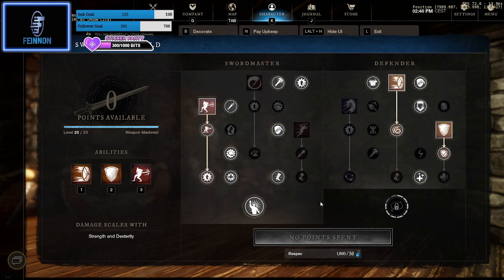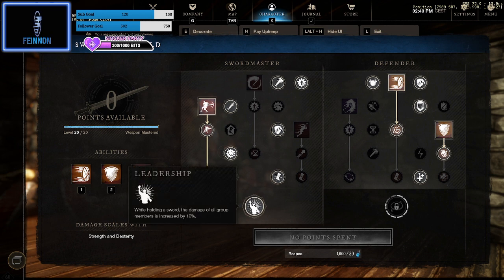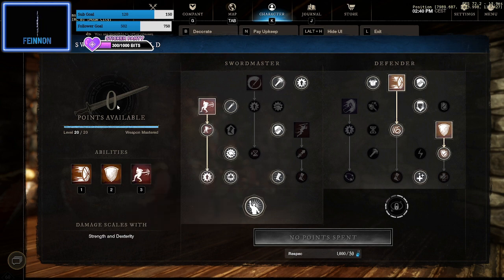Critical Precision — on a critical hit, gain 20% haste, which can help with moving out of the way of a few slow attacks. Then what we choose in our group is Leadership: while holding a sword and shield, the damage of all group members is increased by 10%. We run a lot of light players, so 10% is quite an increase on the damage.